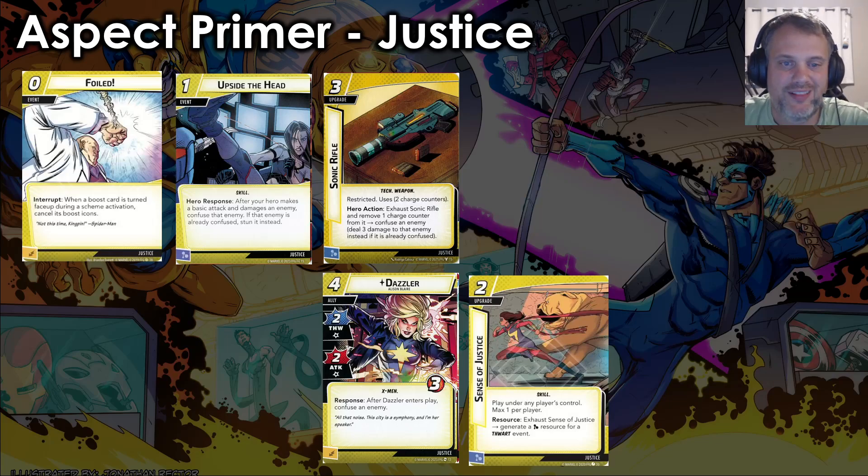In Justice, we want to lean into the ability to flip as much as possible. I really like using Foiled — if I place a Frostbite on the enemy and the villain's down to one scheme, I can flip down knowing they'll only place one scheme. It's not a Confuse, but it's pretty close. Anything we can add for Stun or Confuse is strong because it lets us skip activations and keep Frostbites out longer. Same reasoning for Sonic Rifle and Dazzler. And I really like including Sense of Justice — when you have that and the Power Belt down, all of your thwarting events become free. A free three-threat removal and Frostbite placement is just what the doctor ordered.